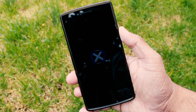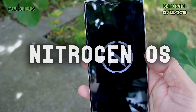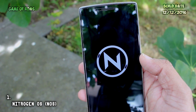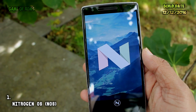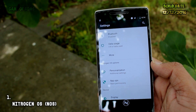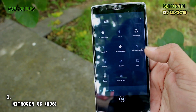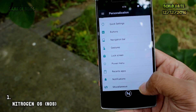At number one, one of the greatest ROMs ever created — loved and admired by all — it's Nitrogen OS, also known as N-OS for OnePlus One. I used this ROM for almost three months, and I can say it has amazing performance, awesome battery life, and outstanding RAM management. Everything works perfectly. This ROM has a custom kernel, inbuilt Substratum support, and is underclocked, giving you one of the greatest battery lives of all time — six hours of screen-on time. Standby is also very good, with only one percent drop overnight.